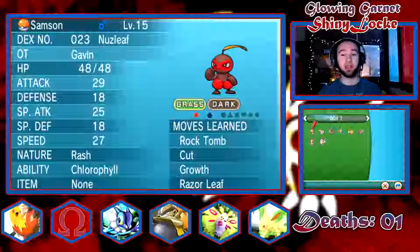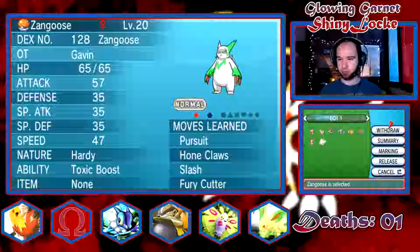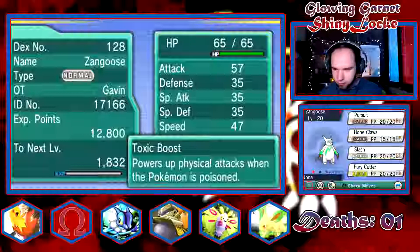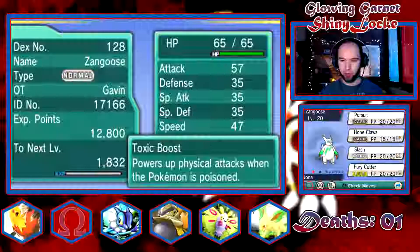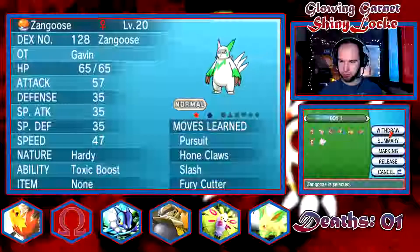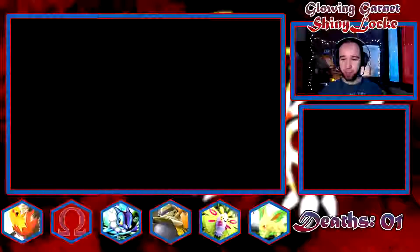I just want to be able to see what it shiny looks like because it is my favorite Pokemon. So the body is the same — it's still white — but I think they just replaced everything that's red on normal Zangoose with green, whereas normally it's blue. And the claws might be a slightly different color as well.